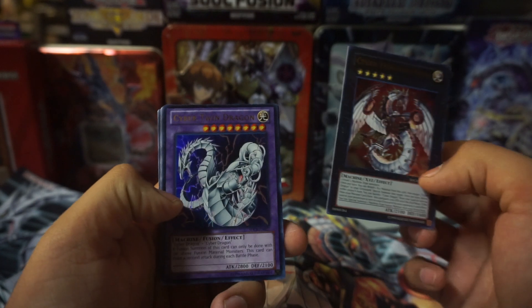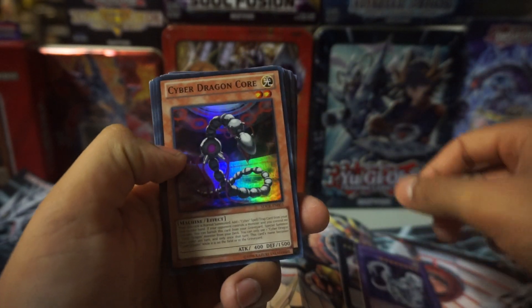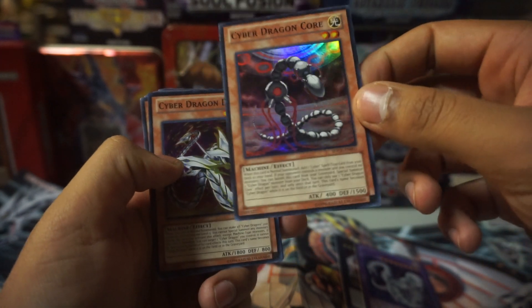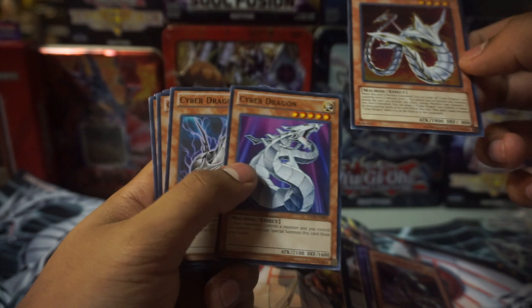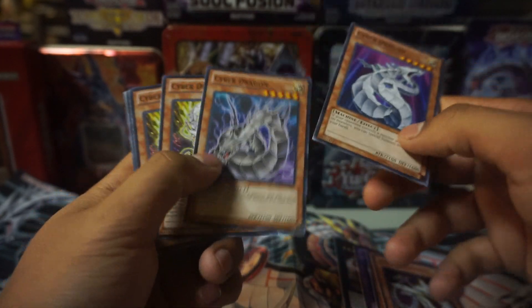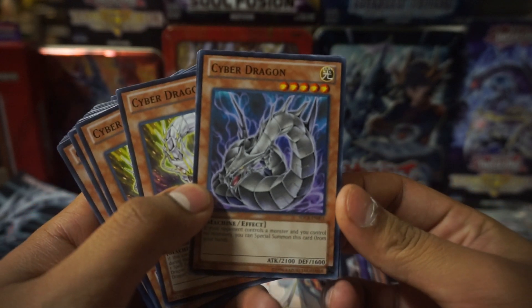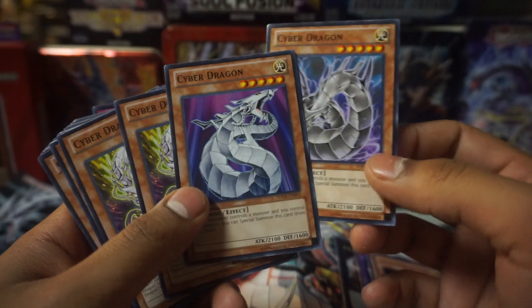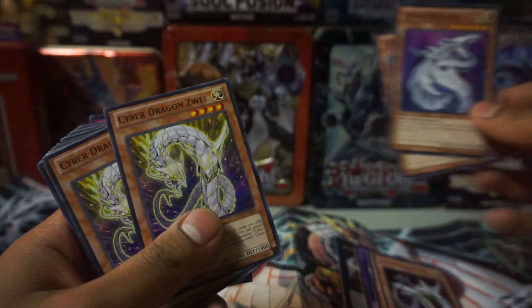Here we go. Cyber Dragon Nova. Cyber Twin Dragon. Cyber Dragon Core — this card's supposed to be really good. Cyber Dragon Drei. Cyber Dragon with the alternative art on deck. This is actually really cool. I still prefer this one though — I think it's still better, but this one's not that bad either.